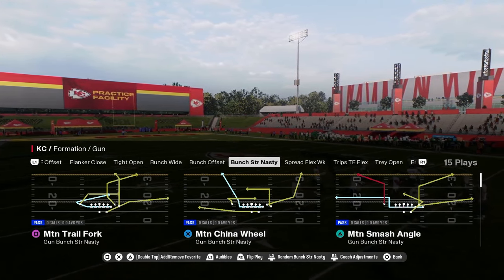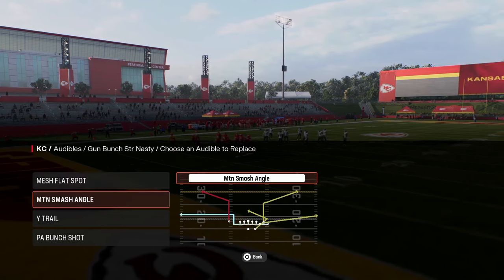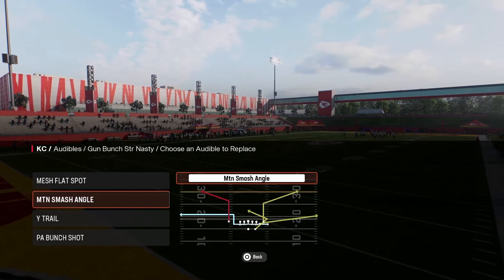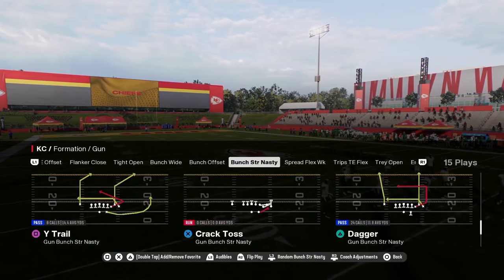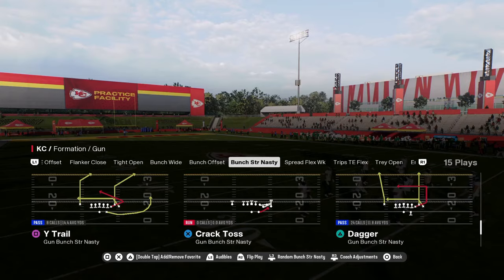We're in the Bunch Strong Nasty formation in the Colts Offensive Playbook. What we're going to be doing is setting the audibles: mesh flat spot, motion smash, angle, wide trail, and PA Bunch shot. You don't have to have the smash angle play if you like to run the ball — be sure to put the play RPO read bubble in your audibles. We're going to be coming out in play dagger, as it is the most versatile play within the formation.